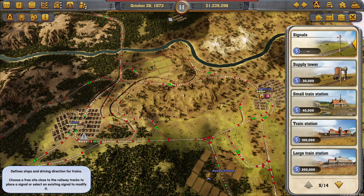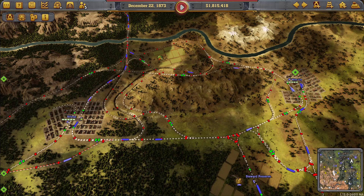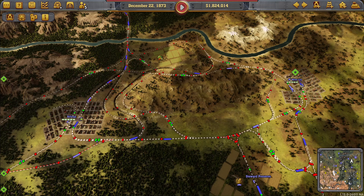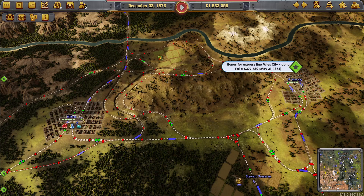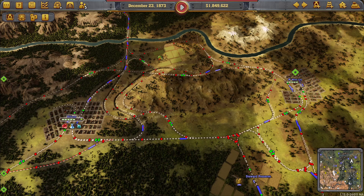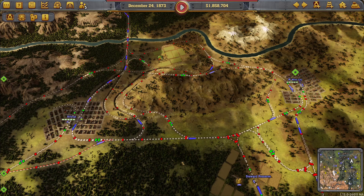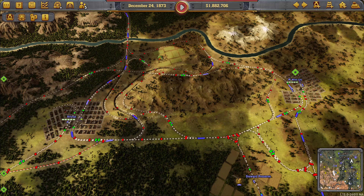Starting at the north, we've got two-way trunks going in both directions, north and south, to feed produce southwards into Billings and Miles. When the traffic grows too heavily, this northern area will also be based on a circular trunk.